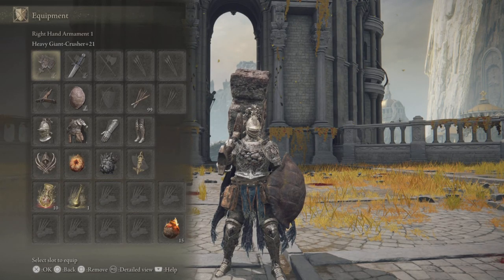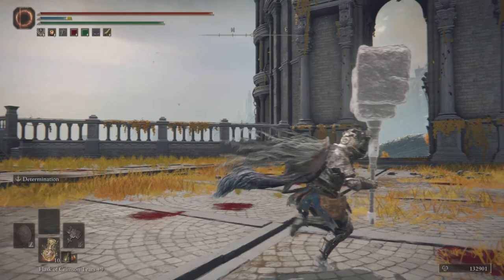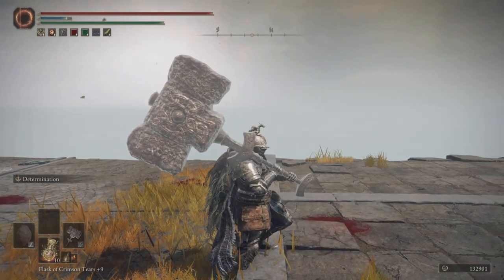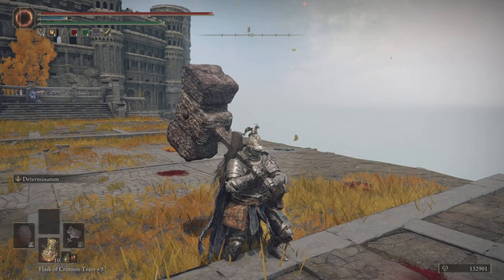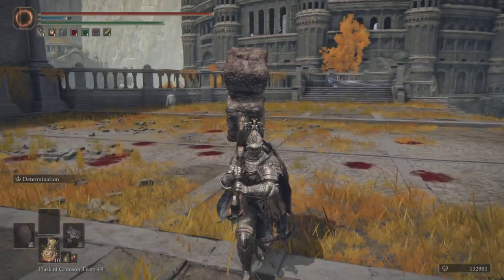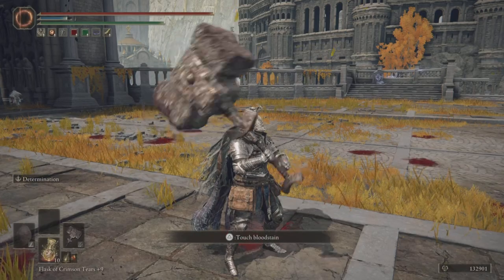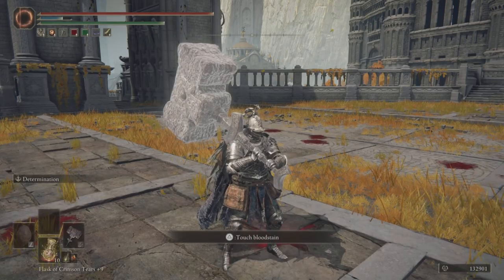Here is my equipment. I have my Heavy Giant Crusher, which is your main weapon, and the objective of this build is to delete a player as fast and as efficiently as possible. At plus 21 and 60 Strength, this weapon is dealing almost 850 AR, and if you put Determination it goes all the way up to 1357.